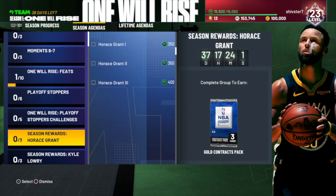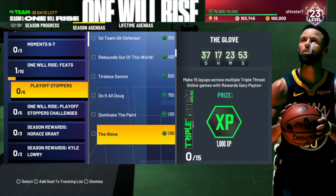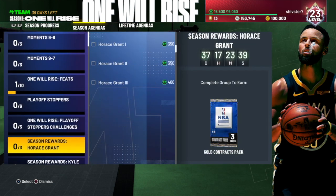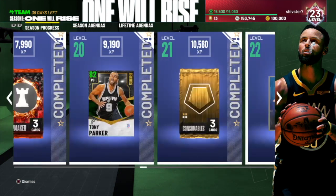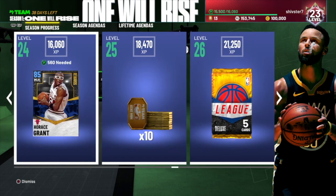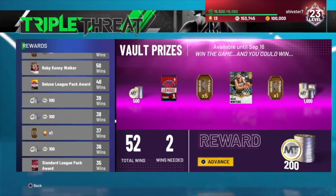Looking at the season agendas — playoff stoppers right here — Tony Allen gets you 300 XP, Bill Wallen 400 XP, Dennis Johnson 500 XP. One of the rewards is also Gary Payton, and you can get 1,000 XP just for granting 15 layups online with him. These challenges are pretty worth it because they bump your XP a lot. If you were to do all of them, that's almost 4,000 XP, which would bump me up like two levels. I might do that, get these 10 tokens and that Horace Grant, and be at level 25 on my way to the level 40 Stephen Curry — 134K XP left, which is crazy. I hope they add XP to challenges and all that.